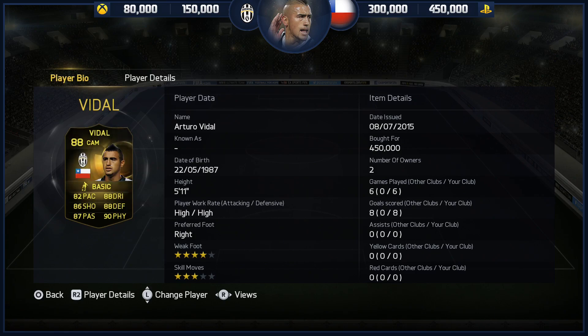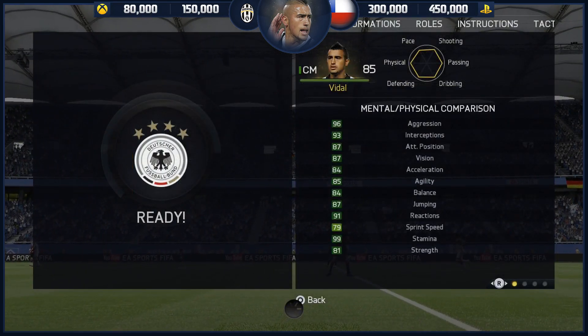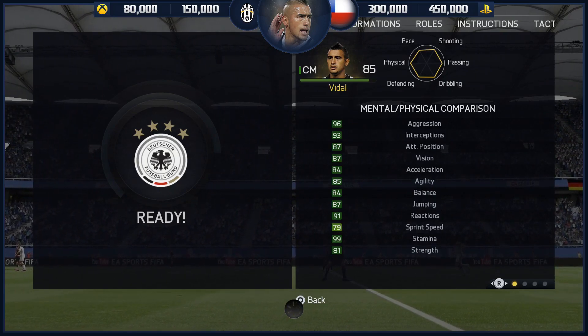On Xbox he is cheap — 80 to 150 — on PlayStation a little bit more, 300 to 450. He was actually very clinical, scoring eight goals in six games. Three-star skills, four-star weak foot, high/high work rates. Look at his base card stats: all above 80, with one on 90, and that is his physical — 88 dribbling as well as 90 physical. That is crazy good.